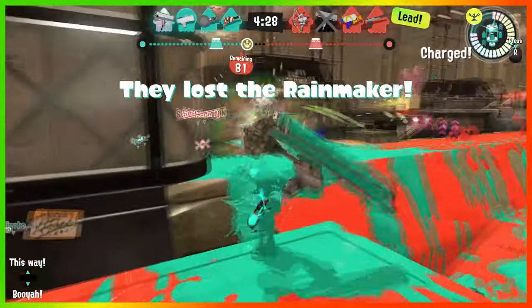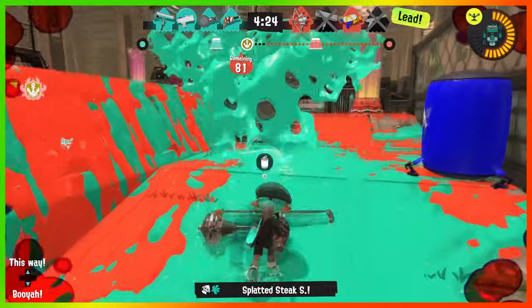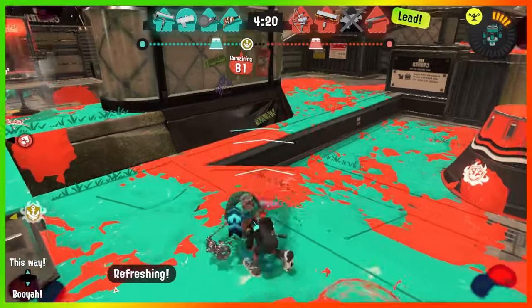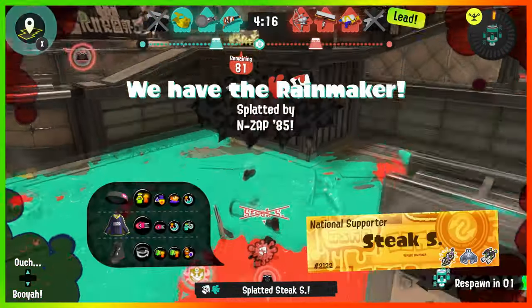This is even worse in Splatoon 3, as Tacticooler is able to do everything Opening Gambit can do and more — not only increasing speed for you, but for your entire team as well, giving them faster respawns, super jumps, and no loss to their special upon death.